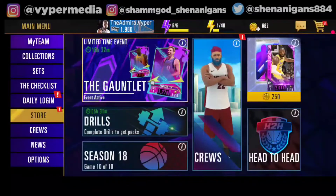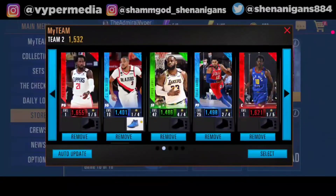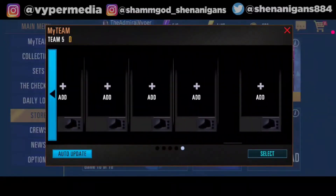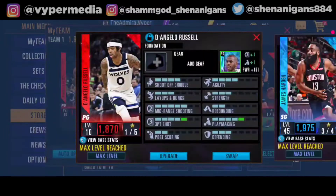The first thing is your team, which is the first option in the main menu. Along with your main lineup, you can also keep five alternate lineups — you can have up to five teams. If you have a question about why we have five teams, I'll be explaining it in the course of the video, so stay tuned.